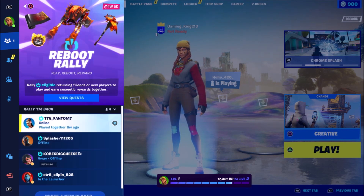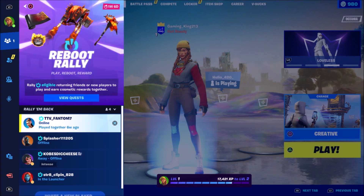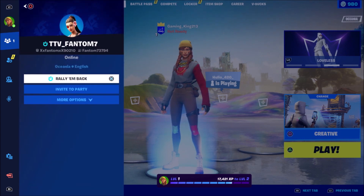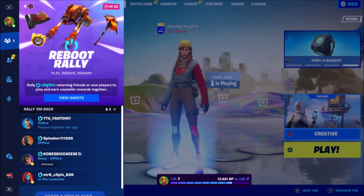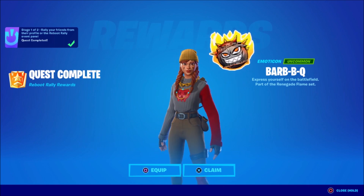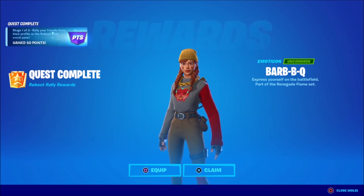Once you find a player — for example, I'm going to select this guy — all you do is press the button which says 'Rally and Back.' When you press this, you'll see a menu that comes up, and once you get this pop-up menu, you should be getting this free item right here.